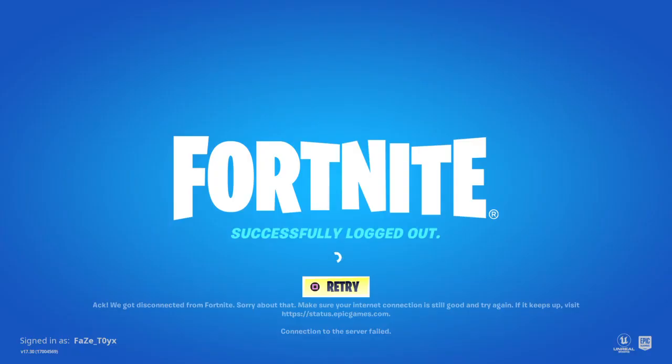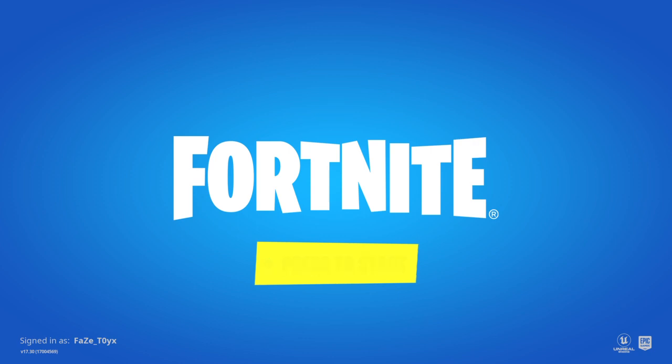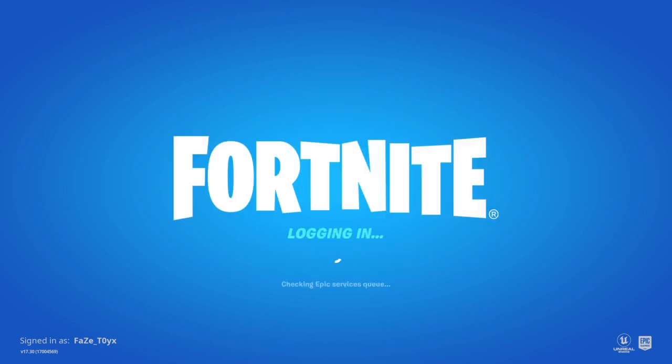Once you get to the screen and click X, you want to count 16 seconds — five, six, seven, eight, nine, ten, eleven, twelve, thirteen, fourteen, fifteen, sixteen. Then count another two or three seconds, go ahead and click square or X, then X again, and it should log you in.